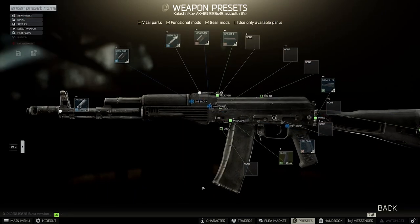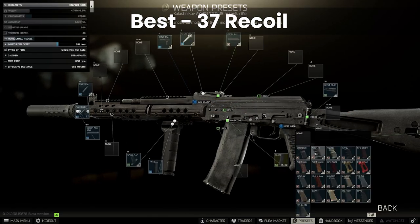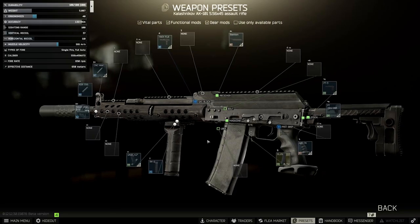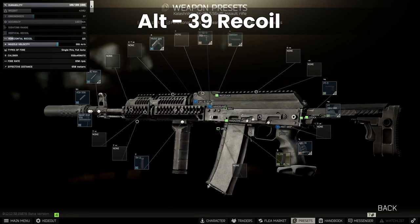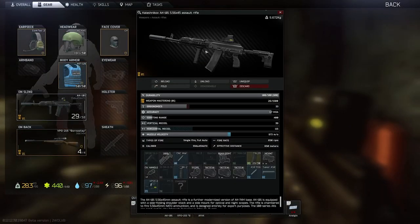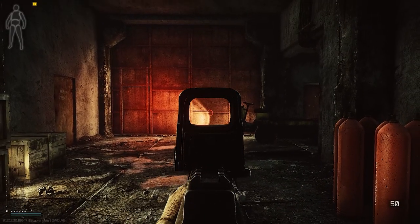As for the AK-101, this has the same fire rate as the SCAR, but can be modded to a lower recoil due to the AK-style attachments. I used a slightly different version that gets 39 recoil instead of the ultimate 37, because this requires a Troy QARS rail which I don't have access to yet. But 2 recoil doesn't make much difference, and this performs quite similarly to the SCAR, albeit with slightly worse horizontal.